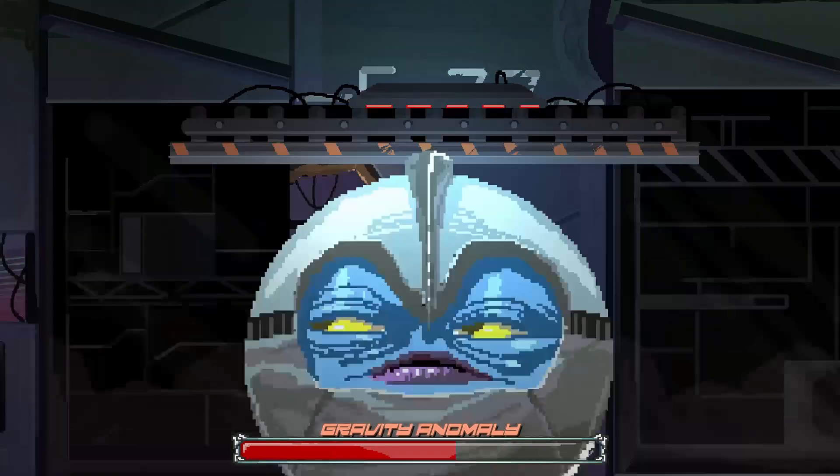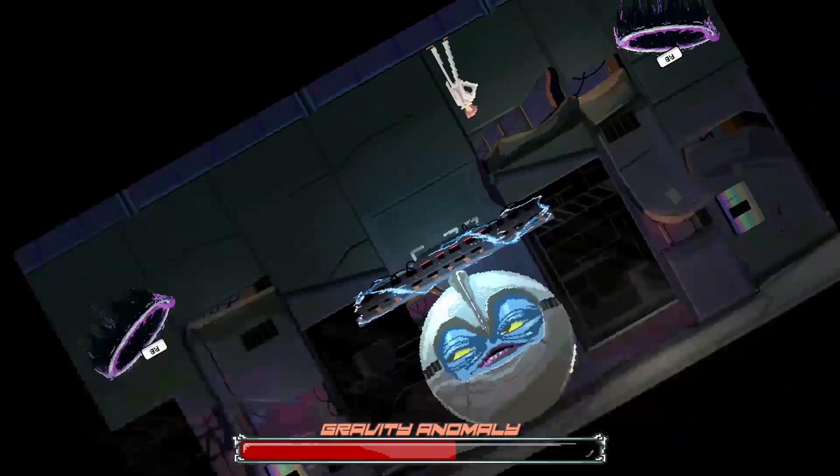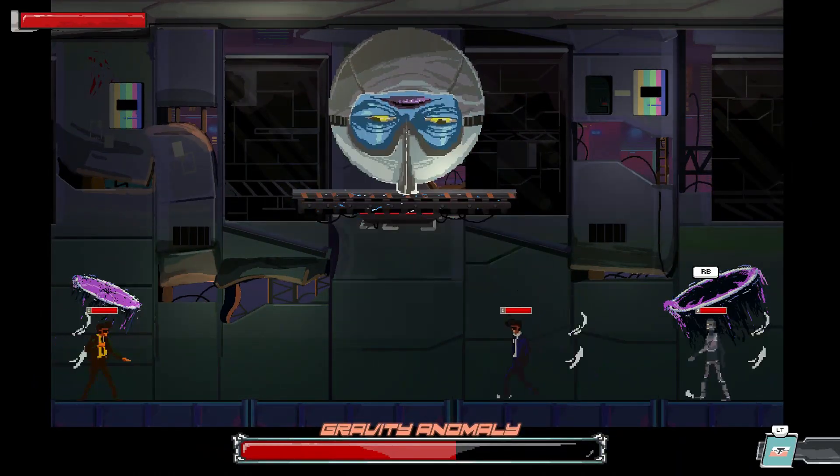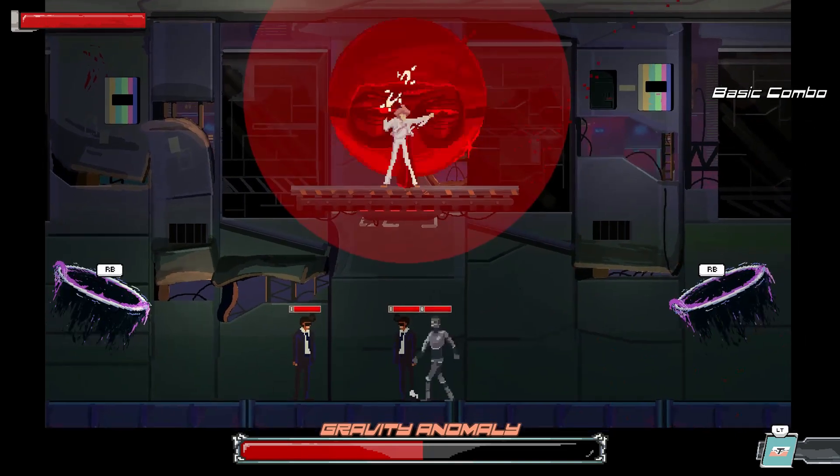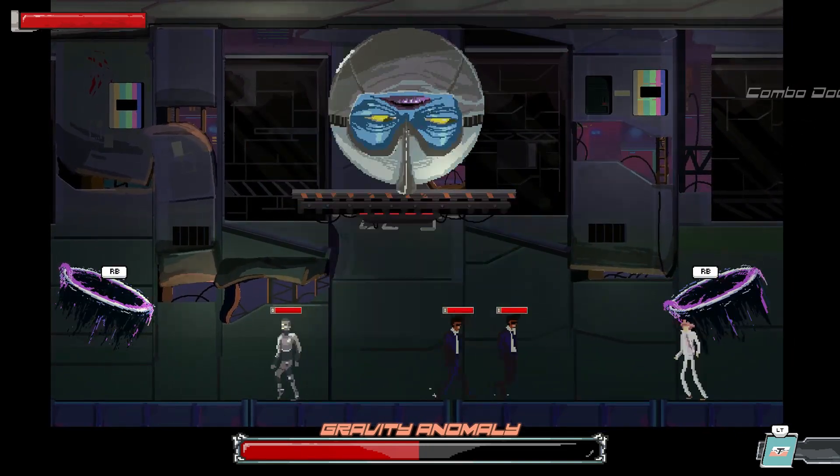Anomaly Agent is a 2D action adventure game. In this game it does get challenging with the enemies you fight and how many can be on the screen. To start, you learn the basics on how to play the game and it gets crazy from there. You can fight in melee or shoot with the guns in the game.